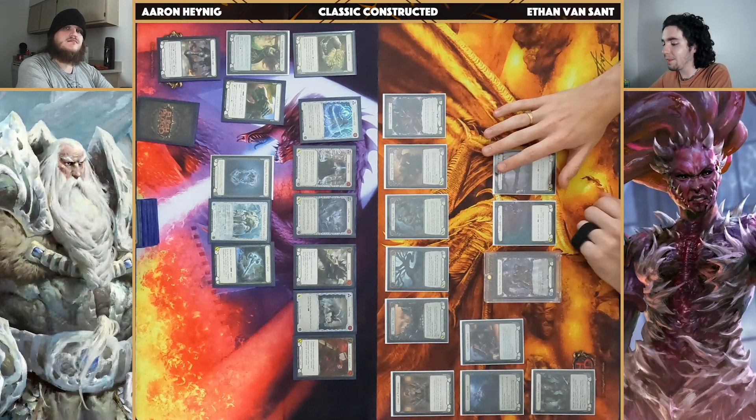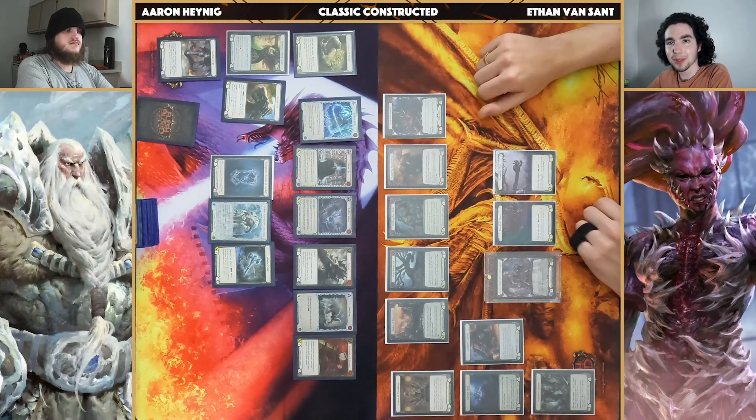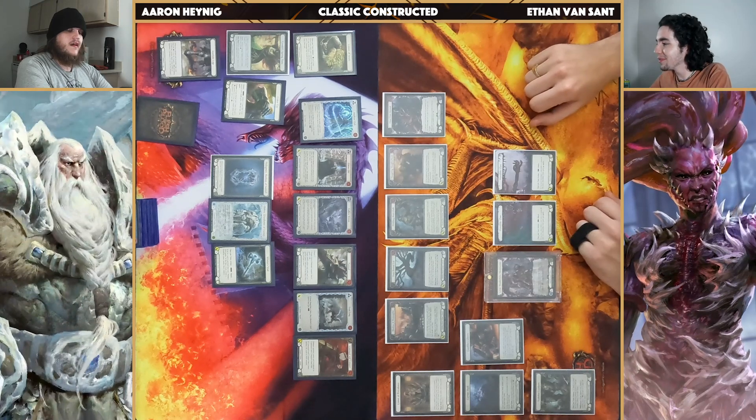That recursion loop is really strong to play for late game, so I'm trying to set these pieces up, put on a lot of pressure, and eventually just get through Oldhim's defenses. But Aaron's definitely got his own lineup of cards — what are you thinking?